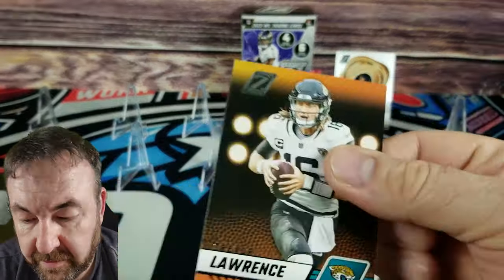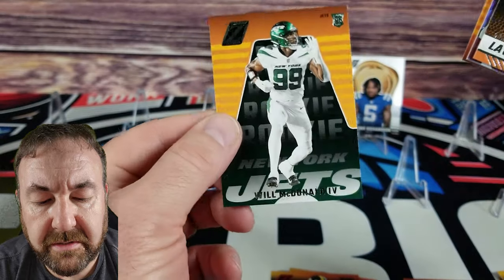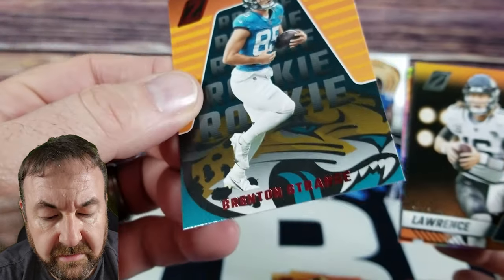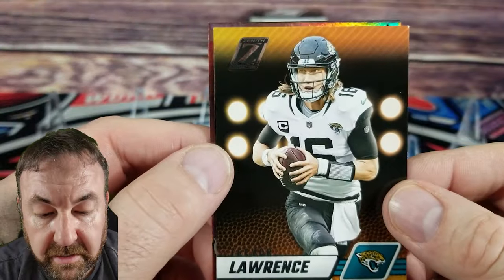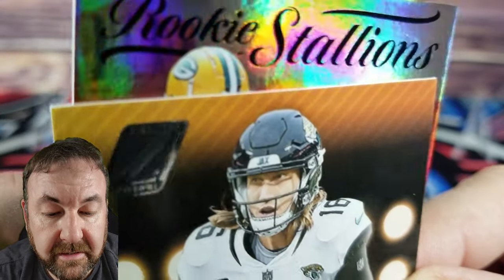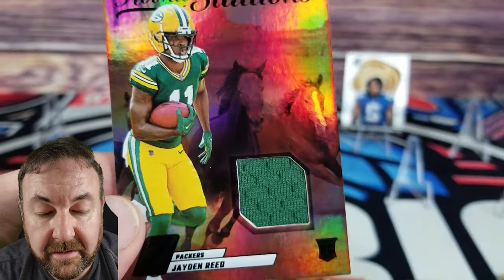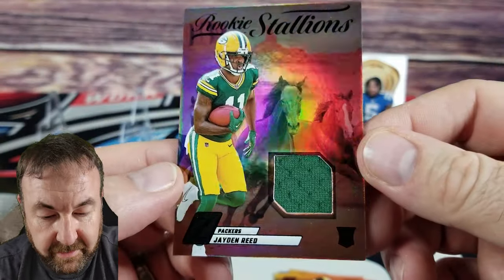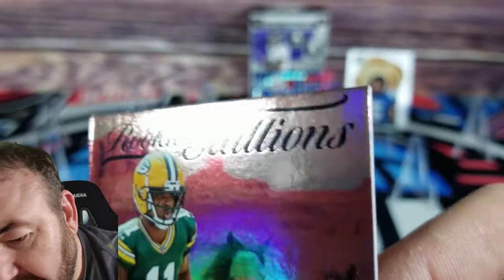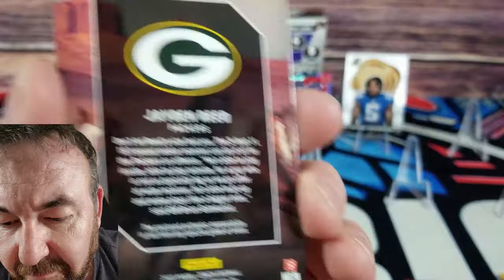Next pack, thick card — hopefully autographed. Will McDonald the fourth. Glare from the cameras here. Our parallel is a red zone of Brenton Strange. Trevor Lawrence. And then we've got Jaden Reed — Rookie Stallions — bamo! Very cool. Look at that background, it's like an old west thing. All the print is black — that card is really cool, I like that one a lot.